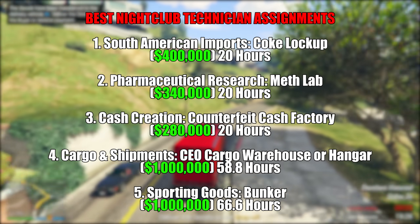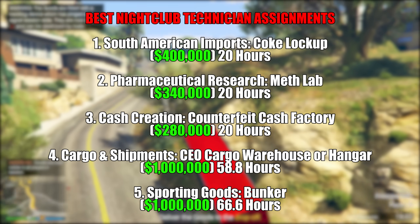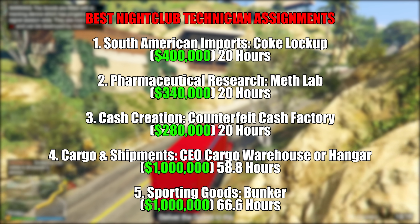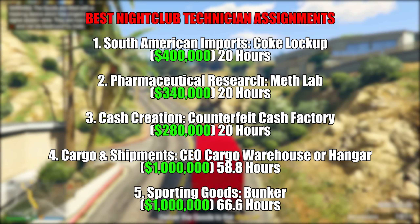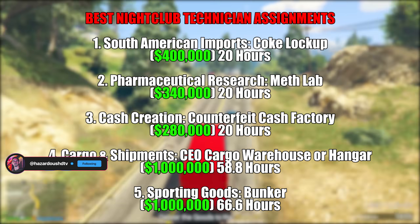Next we have pharmaceutical research corresponding to the meth lab, netting you $340,000 every 20 hours. After that, cash creation — the counterfeit cash factory — nets you $280,000 every 20 hours. Cargo and shipments requires either a CEO cargo warehouse or a hangar for $1 million every 58.8 hours. And sporting goods requires the bunker for another $1 million every 66.6 hours.